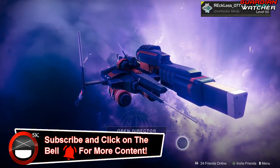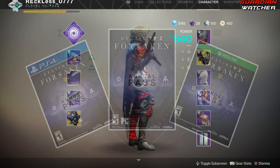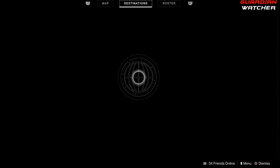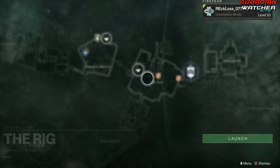It is week 79 of Xur, but before we get into the video, if you haven't already entered into the Destiny 2 Forsaken giveaway for the month of April 2019, then click on the link in the description box below for your chance to win. Xur is located on Titan, and he is by the rig, so let's go see what he has this week.